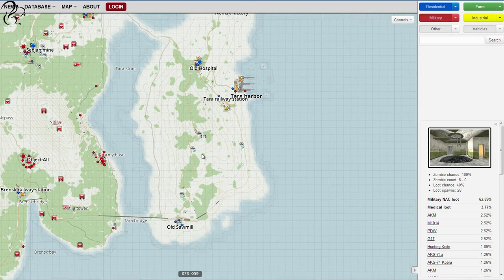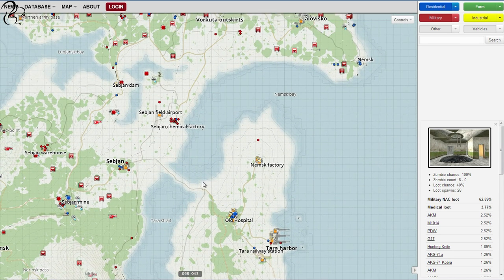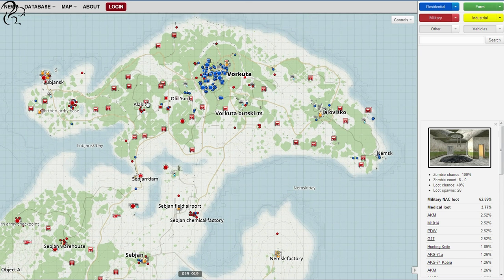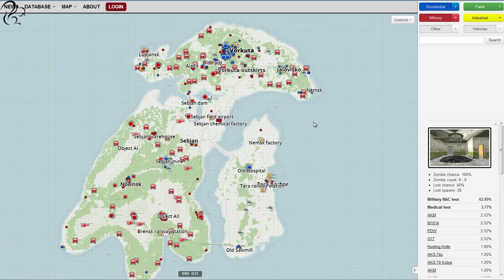This small island is particularly useless apart from the old hospital. If you do spawn around here, make your way to the causeway, run across it — you'll get some decent defilade cover along the edges — and make your way up into the residential areas of Vorkuta. Look for bags, food, drink, and weapons.